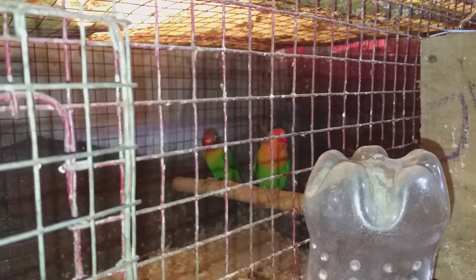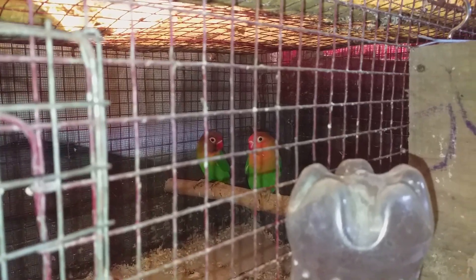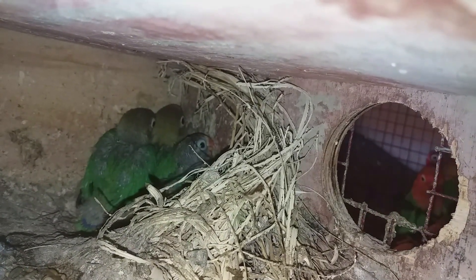This is a green fisher pair. The female is very good quality. It has 3 chicks. This cage is 4x2x2. This is a green fisher and a kobold.